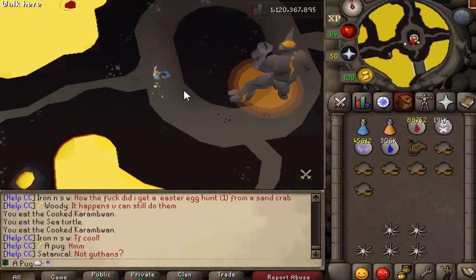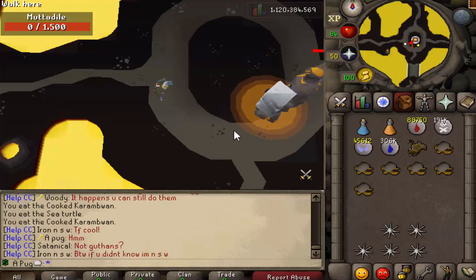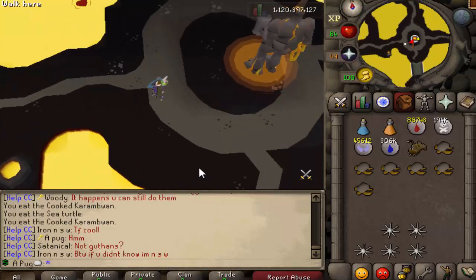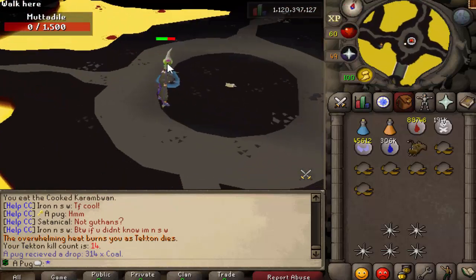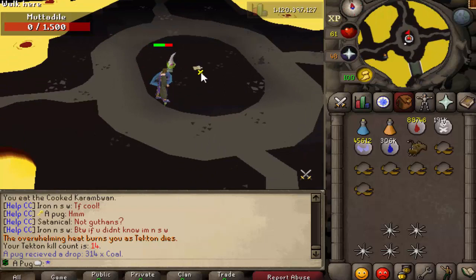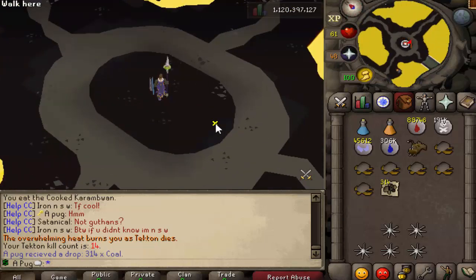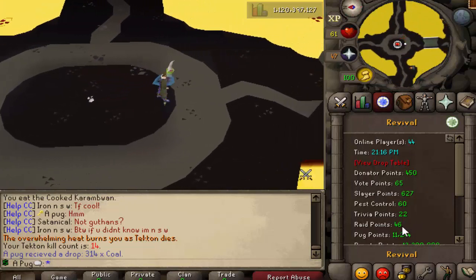If you have the issue where you keep running to the boss, the reason that happens is because you're running out of its distance into its distance. Just stay closer to him - you don't have to be that far away, as long as there's enough space between you. When it dies, it does have a final attack - basically 'the overwhelming heat burdens you' - so just be cautious of that as well. Tecton kill done. We gained one raid point.